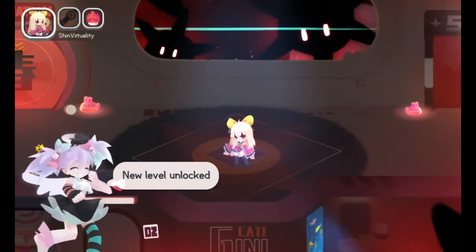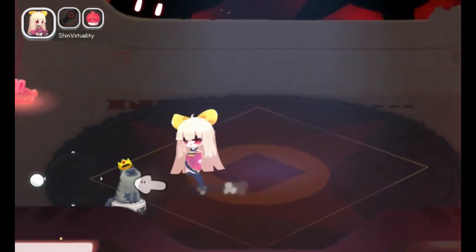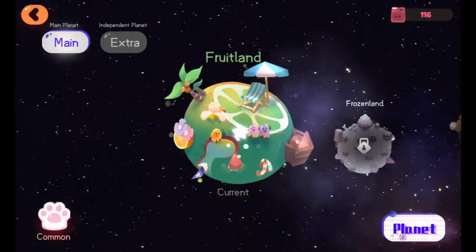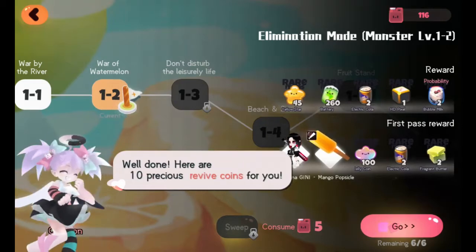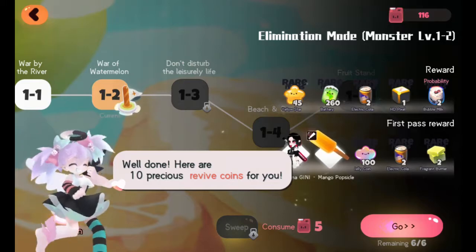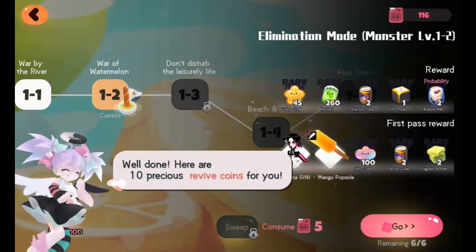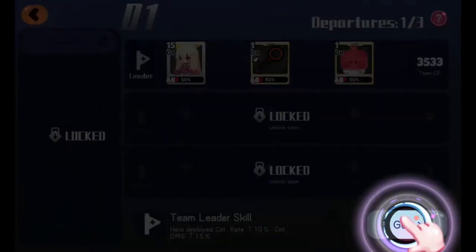New level unlocked - I guess I should go play it then. I'll turn over to the left and interact with the screen and go to the new level. Yes, it is one two. 'Well done - here are ten precious revive coins for you.' Not that I'll need them; I'm just too awesome to be using any revive coins.